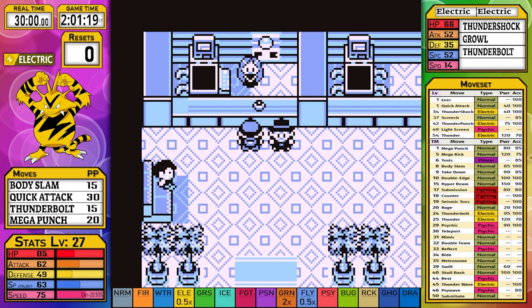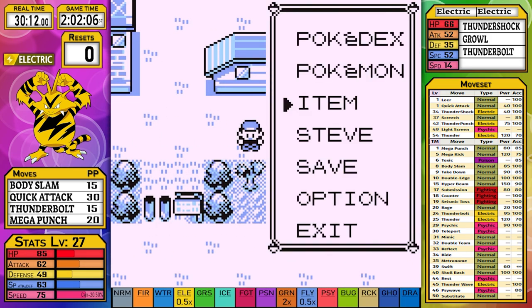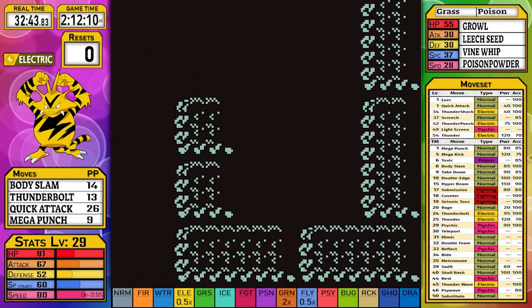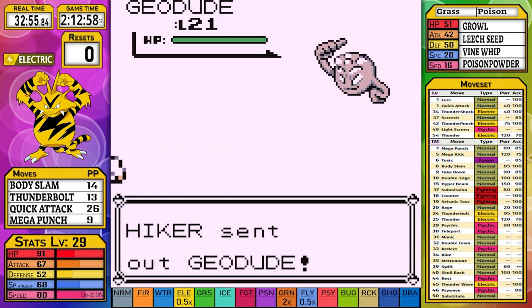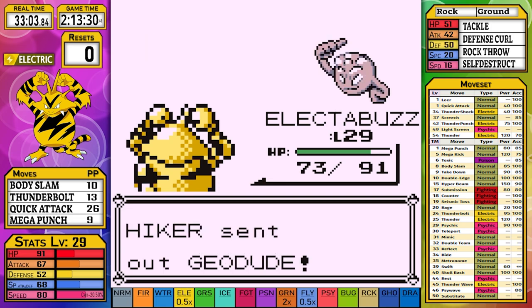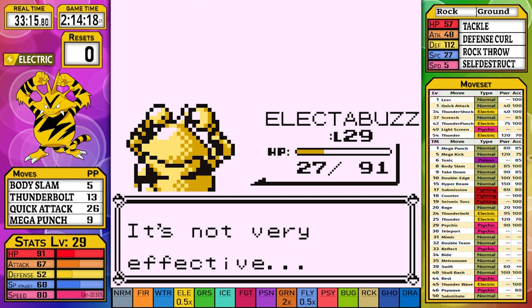The most difficult trainer in the entire game is coming up at the end of Rock Tunnel. Scott's Thoughts' Porygon video led me to pick up the bike for time savings. The Exploding Hiker has no strategy on my part - I just spam Body Slam and hope for paralysis and that he won't use Self-Destruct. The first Geodude uses only Defense Curls. The second Geodude Self-Destructs immediately, but a lucky early paralysis on Graveler and a clutch crit gets us through. This run has gone from good to excellent.